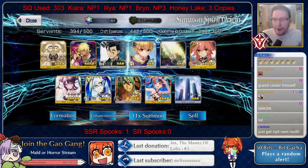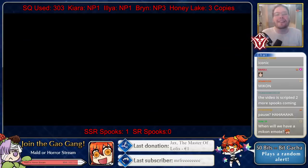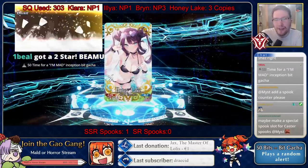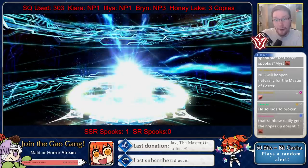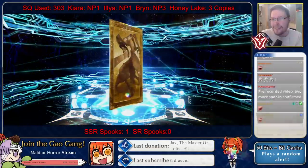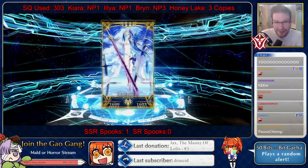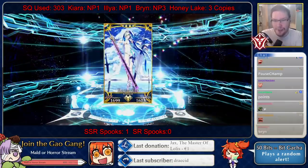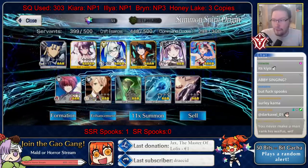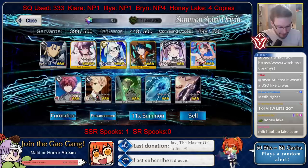I think I might actually have a shot at at least MLB-ing Honey Lake. Gold spin — not rainbow, I have PTSD already. And it's Brin again, isn't it? Okay, apparently Brin really likes me, and apparently she also comes with Honey Lake all the time. Good multi — sure. For-three-three-three — that's a cool looking number.